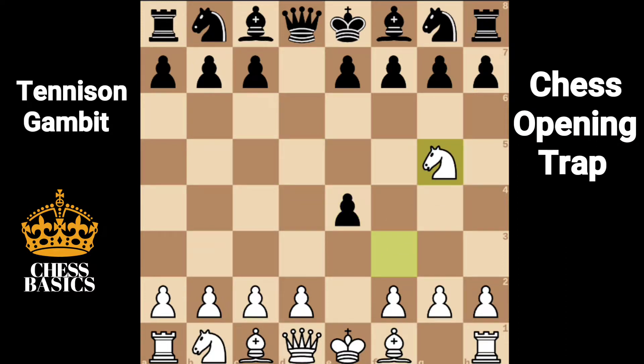Ng5, Nf6 defending the pawn on e4, d3 offering another pawn. A good rule of thumb is if your opponent offers a second pawn, it's best not to take it. So what happens if e takes on d3?